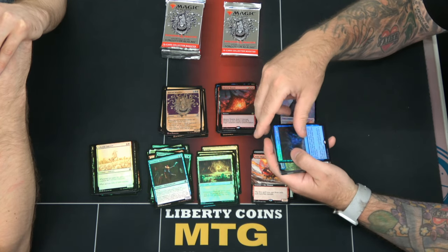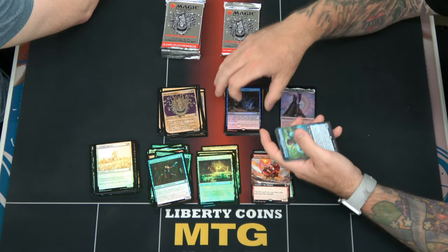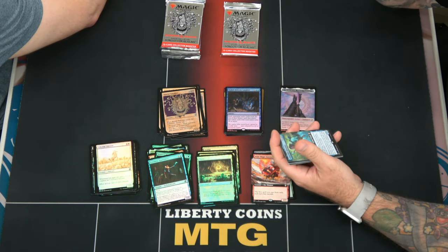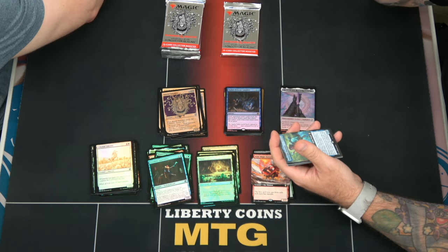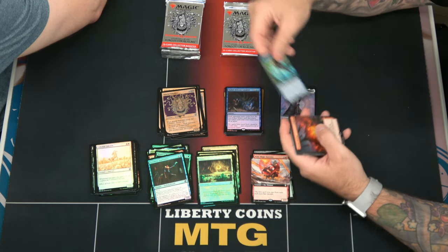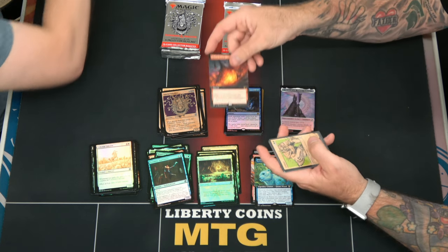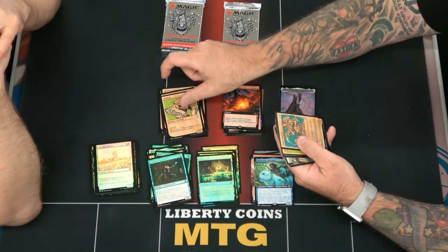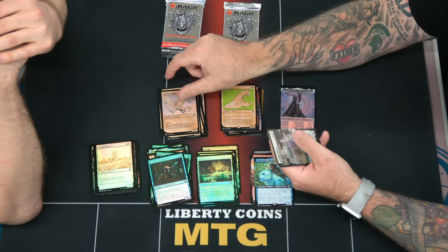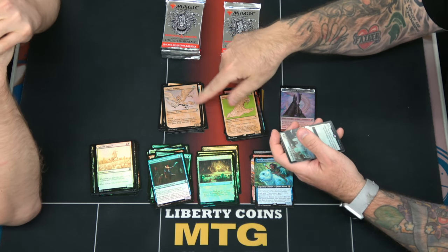We got a Tasha's Hideous Laughter foil — I wonder if that's worth something because people are wanting that card. I mean I have to imagine there's a bunch of people opening it right now. It's regular extended art. Minion oil is like $5.50. There's an extended art Meteor Swarm, Owlbear Windseer, and Ochre Jelly. Down in my swamp.